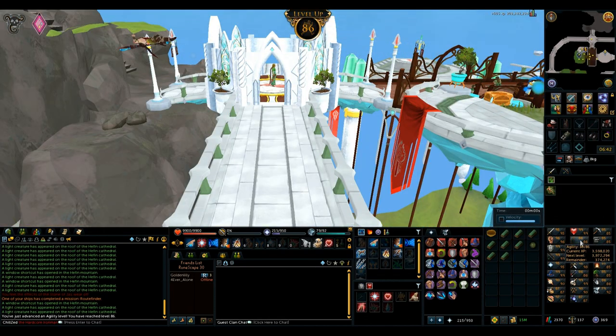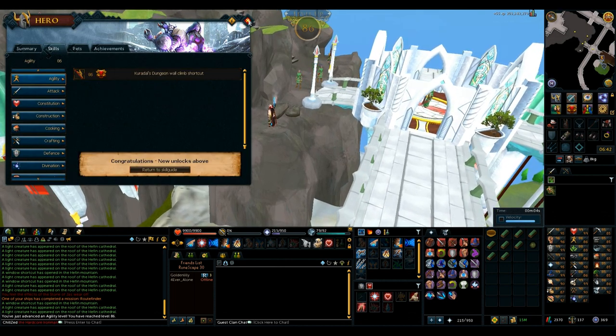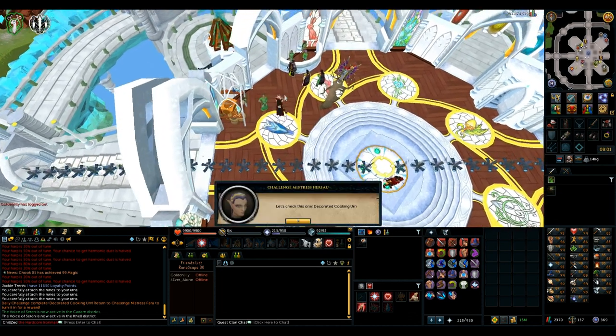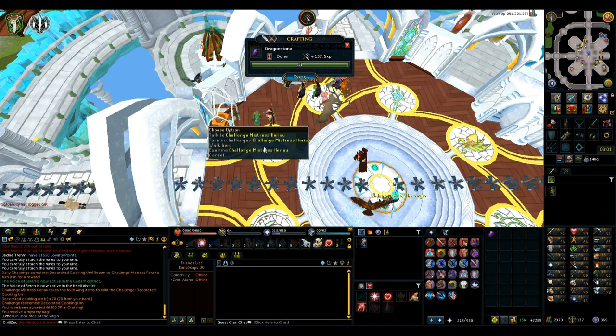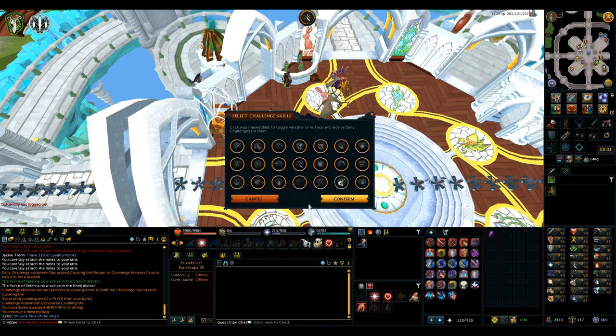Got 86 Agility, which unlocks a really useful shortcut in Kuradal's dungeon — though I don't have to use it anymore, which was kind of depressing to get. Then I turned it into a crafting daily challenge and I'm getting really close to 99 Crafting, which I get tomorrow as was spoiled in the intro. Tomorrow's going to be a lot of AFK action at the Harps to finish off this skill, and I can toggle off Slayer and Crafting daily challenges tomorrow.